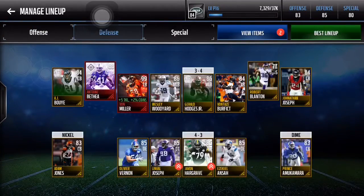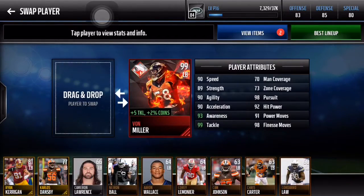...the 99 Von Miller. Insane stats — I got him from domination about two or three weeks ago. You can see right here: 90 speed, which is insane; 89 strength; 90 agility; 90 acceleration; 93 awareness with the plus two awareness from Tyler Eifert; and then 99 tackle, which is insane. The tackle stat is probably one of the most important in the game and he's got 99, which is awesome.